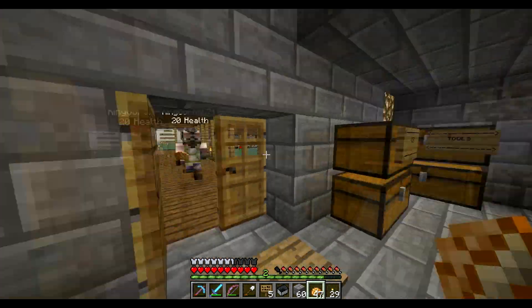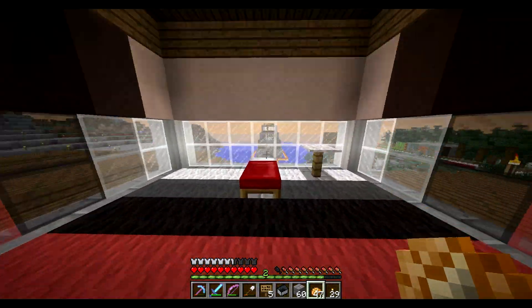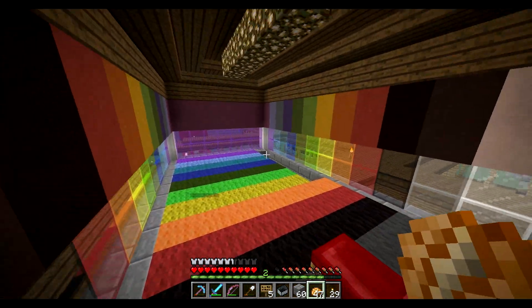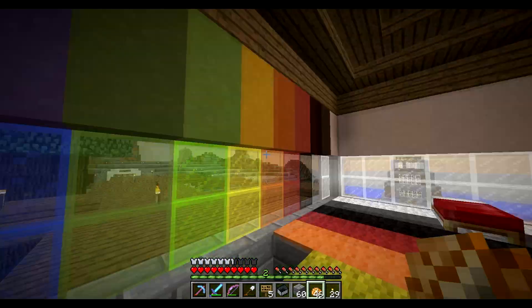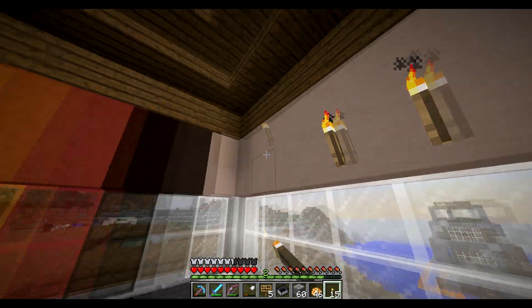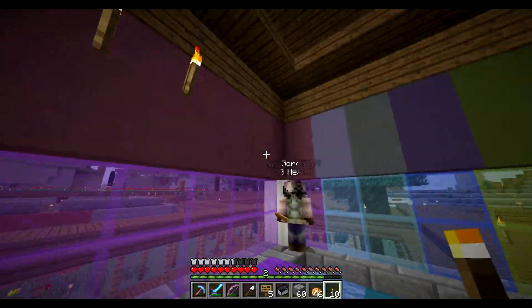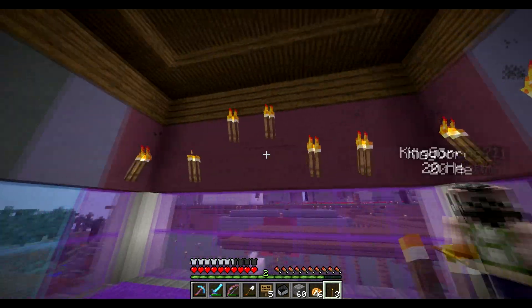King Goron wants us to — well, here's his rainbow room. Let's just call it the rainbow room. It's nice and bright.